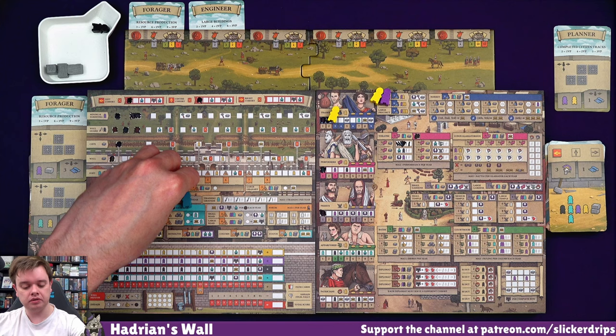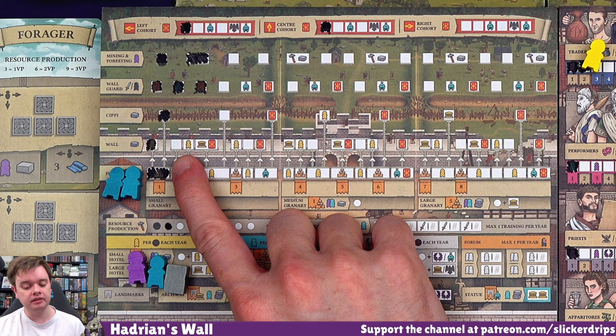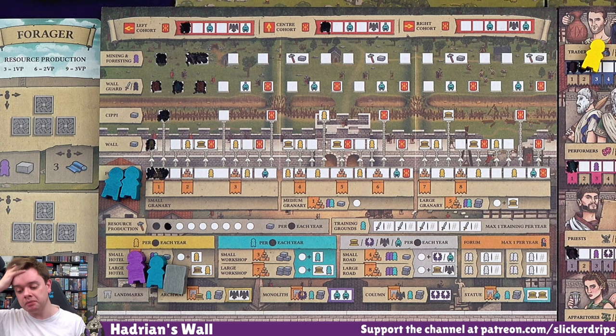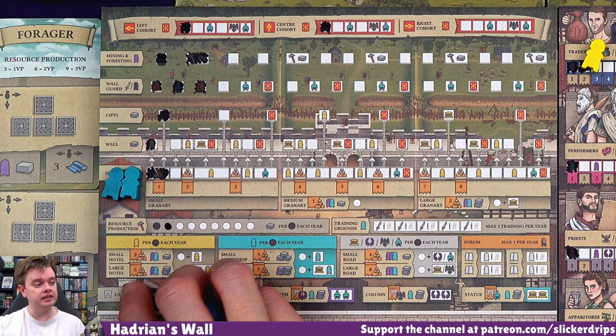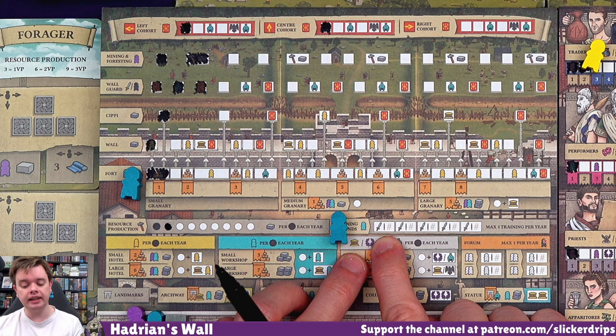I need to do a couple of spaces on the fort to unlock space two of this. So they would have to go there. And then I could use my bricks. Let me zoom in here - use my bricks on the wall, start getting some resources, get some more civilians from that, use them on the citizen tracks maybe, and then use those rewards for more things. I like the sound of that vague plan. And I like the idea of having an extra citizen every year as well. We could be using once per year - we can put a builder in the training grounds and that gets me a sword, basically move along the wall guard without using soldiers.